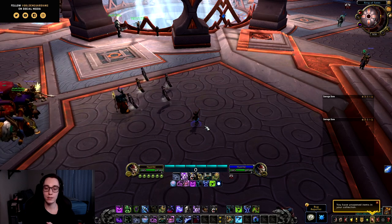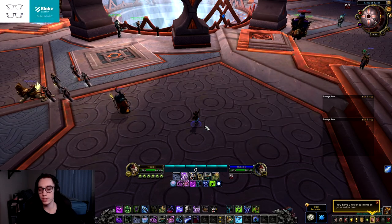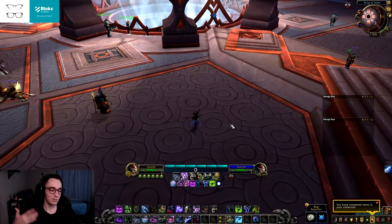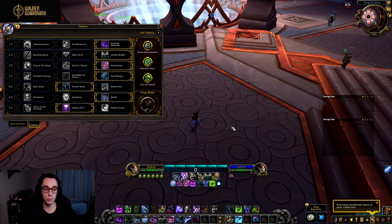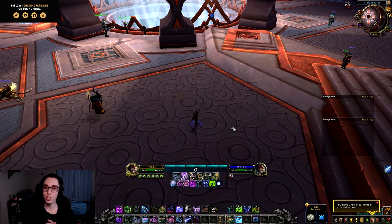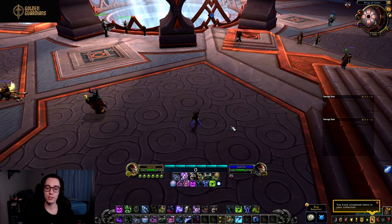That's the big change I hope they make to Death and Decay and how they target-capped it. Overall, I think the changes are moving in the correct direction. Frost two-handed I don't care about too much, but Unholy still needs a little work. There's still tuning happening and changes being made, so fingers crossed they listen to the feedback. Let me know in the comments what you think about these changes, and I'll see you guys in the next one.